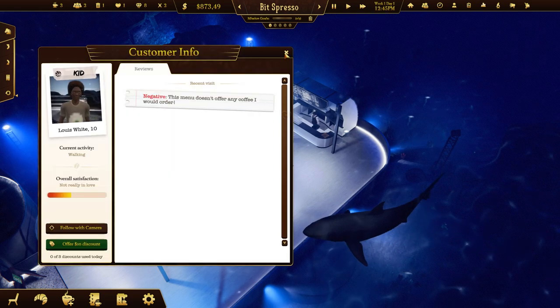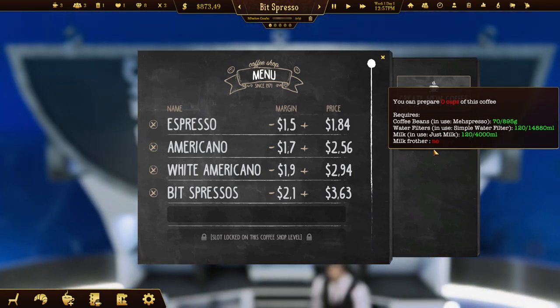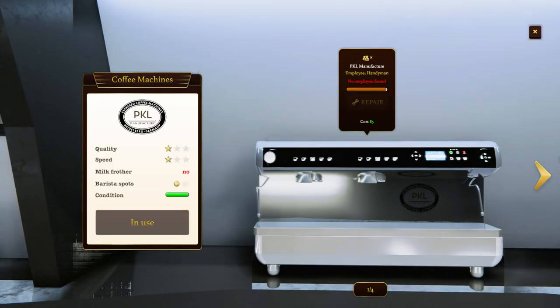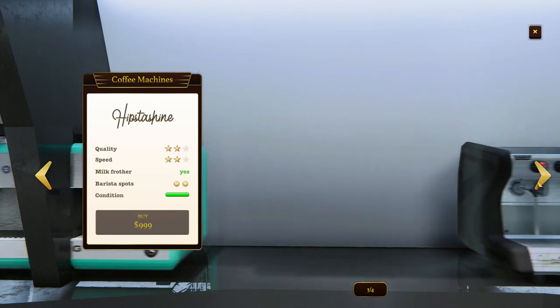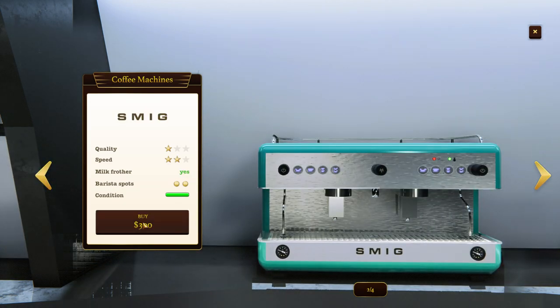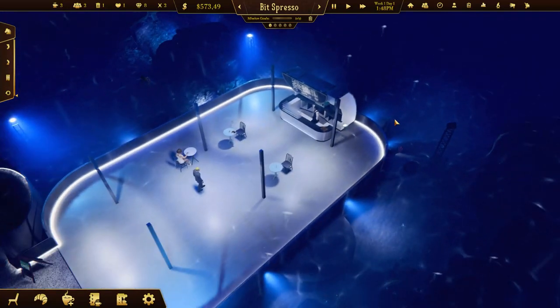We can see we need a milk frother - that's the important thing. Looking at the coffee machines, this one has no milk frother so we actually need one of these.